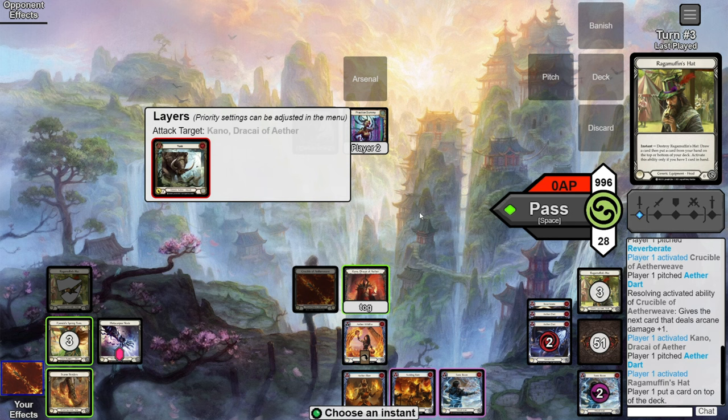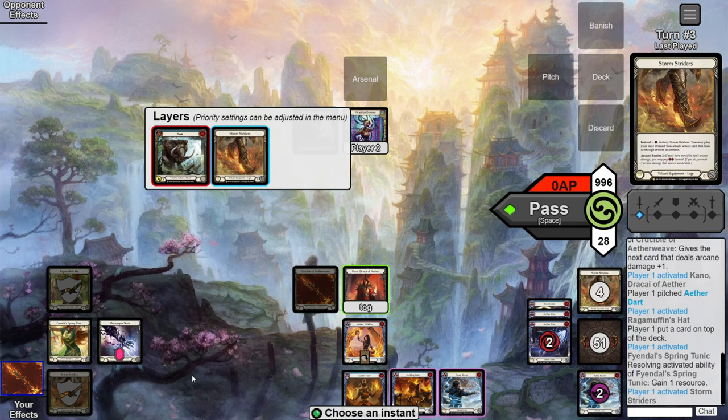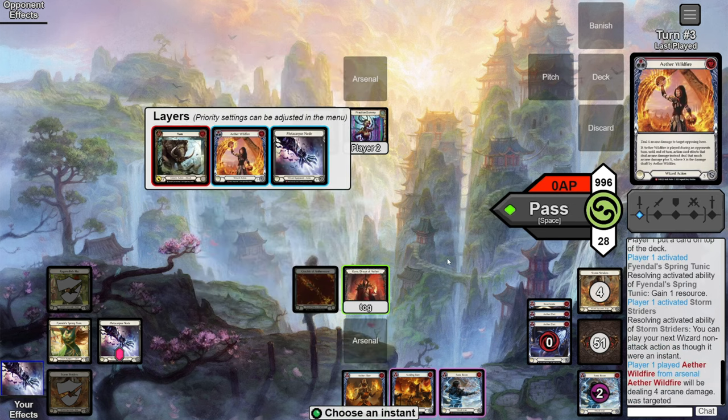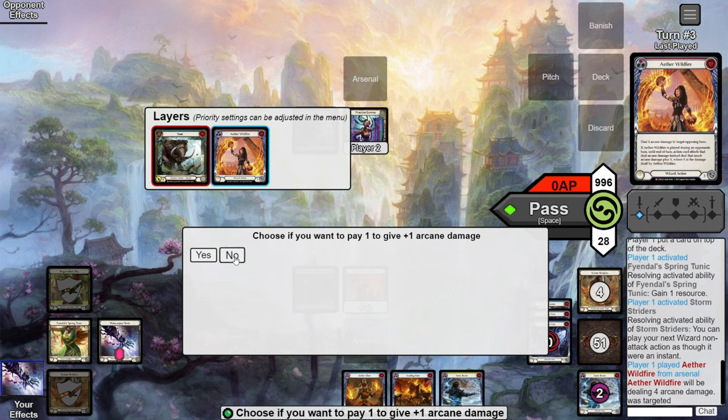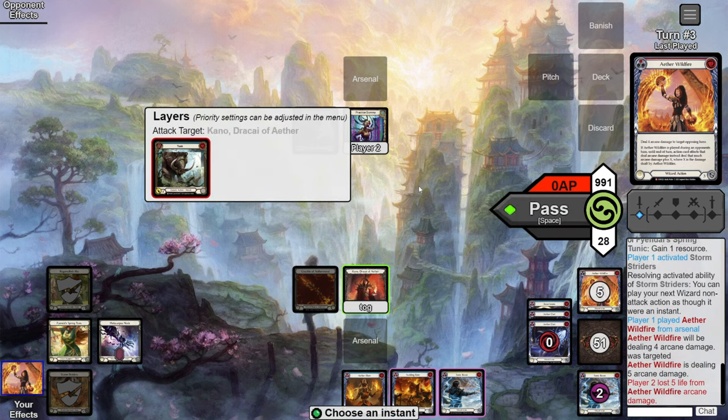Same as before — count up resources for the combo and how much we have. We need one for Storm Striders, two for Wildfire — that's three — plus three more for Scolding and Sonic Boom. We've got two floating, three in hand, and Tunic, so we can cast everything. Activate Tunic, then Storm Striders to let us play a wizard card as an instant — we play our Wildfire. No floating so no Metacarpus, and that comes in for five.